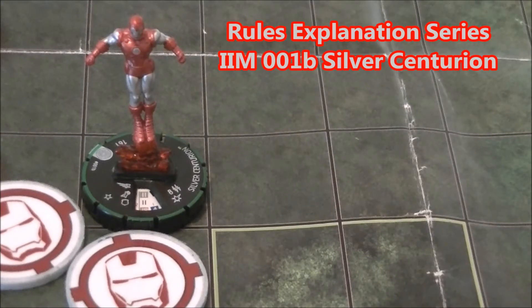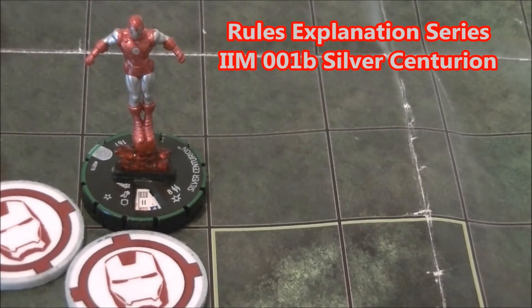Hey guys, this is Hunter with Dialate for Heroclix, and we're back again with another entry in our rules explanation series. Today we're talking about the piece that probably has been the biggest rules cluster fluster cluck to come out since I started playing Heroclix, and that's the Silver Centurion. He is number 001B, the common prime from Invincible Iron Man, and he creates a torpedo that has tons of rules questions.